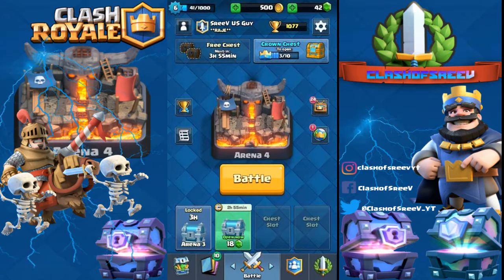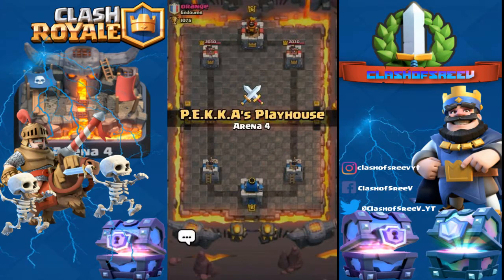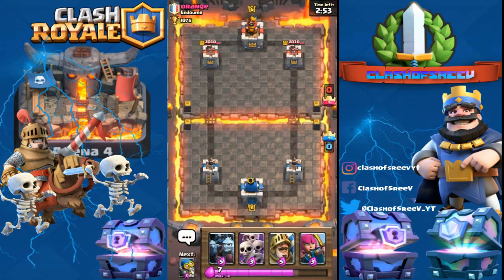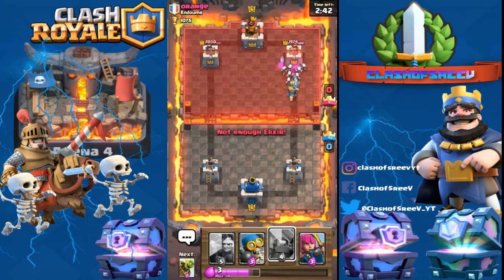Now let's do a live battle. We are battling against a player named Orange, and he is the visitor while we are at home. I'm going to push my Prince in. I'll deploy my Skeleton Army first and then place my Prince.